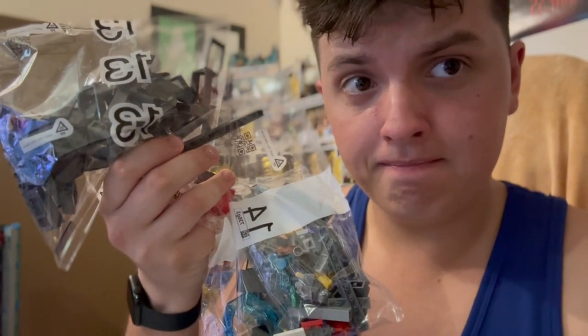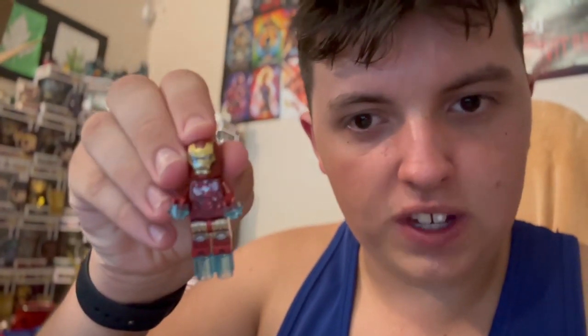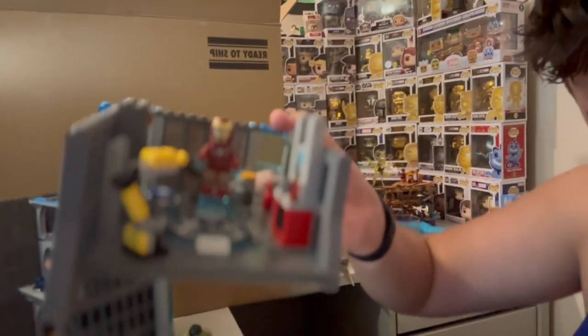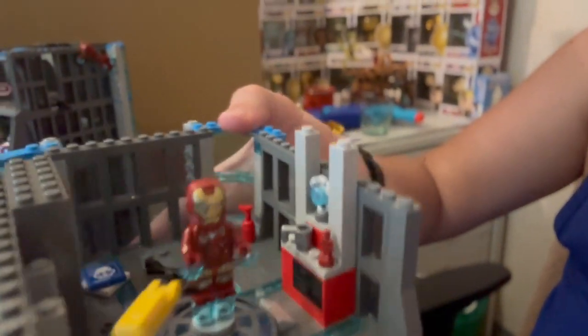Oh my gosh, here they are — let's do this. Bags 13 and 14 have now officially completed. I'll show you him first — we've got the Battle Damaged Iron Man. He was in bags 13 and 14, mostly 13. You can see he's got a bit of wear and tear on his armor, which is actually why he came in this little area here. It is actually Iron Man's personal little workshop thing, which is pretty cool. It's got a little droid there, and another elevator to connect with the other parts of the set. Overall, the adventure is going very well.